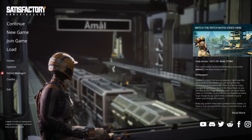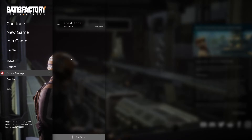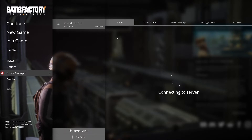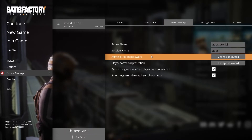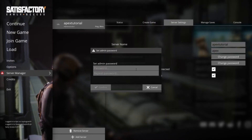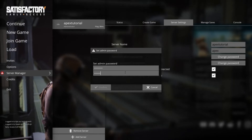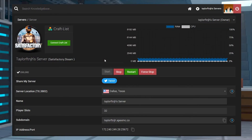First, launch Satisfactory and from the main menu, select Server Manager. You'll find your server and in the top menu, select the Server Settings tab. From there, press the Change Password button next to the Administration Password text and enter and confirm the password that you would like to use. Push the Confirm button and next, head into your Apex server panel and restart the server.